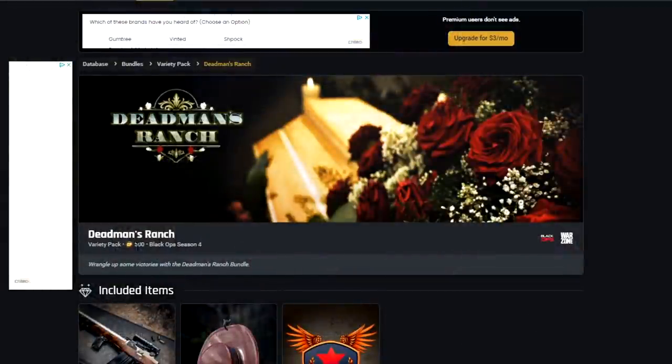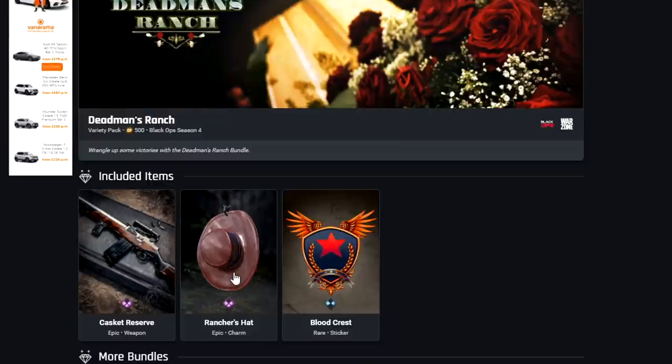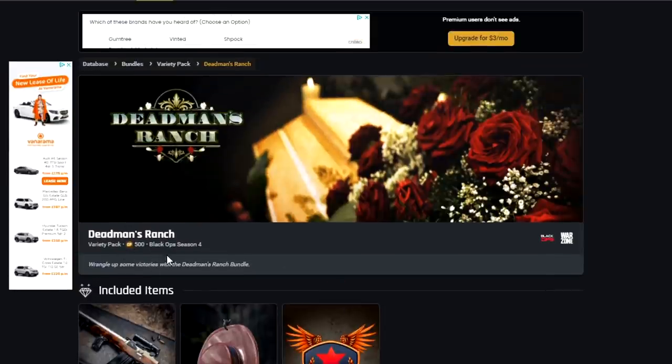We have Deadman's Ranch for 500 COD points. We've got the Casket Reserve blueprint for the DMR — remember when everyone used to use that? We also have the Charm and the Blood Crest sticker. I don't feel I'm going to waste my 500 COD points on that one.